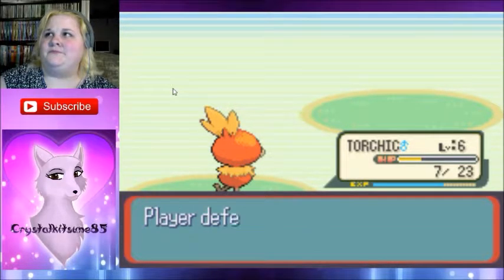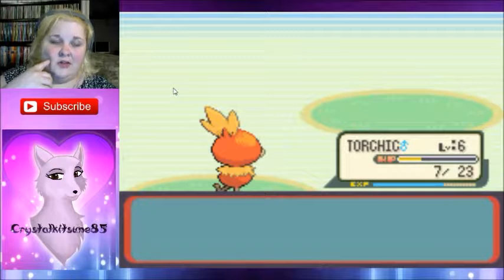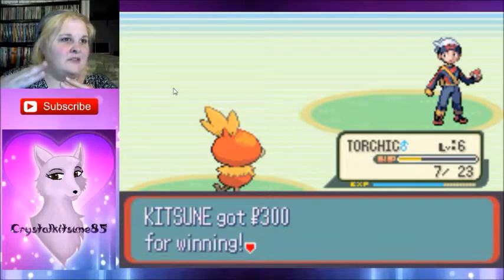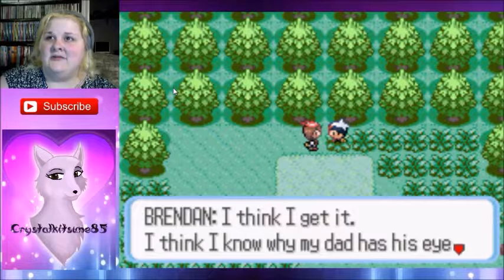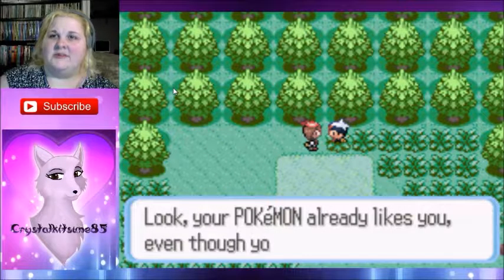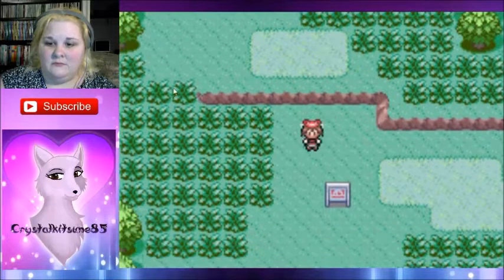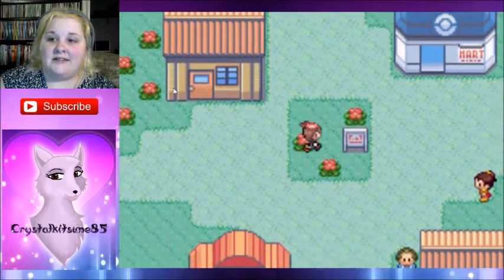After Trubbish, a couple other stupid ones were Bouffalant — you already have Tauros, so why do you need Bouffalant? It's just a Tauros with an afro. And then there's Chandelure and Litwick — that whole candle series. Litwick is cute, but it's just a candle. When they start making inanimate objects into Pokemon that's going a little too far. And in one of the newer games they had Klefki, which is a set of keys. Even in X and Y there was Aegislash, which was a sword — then two swords together.